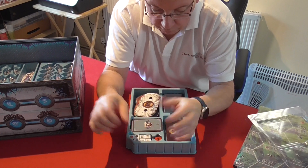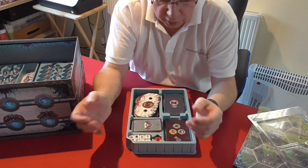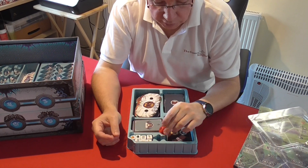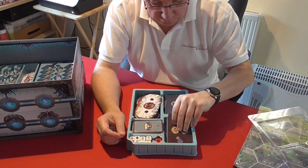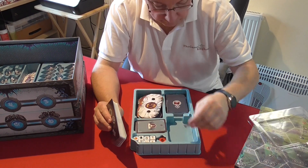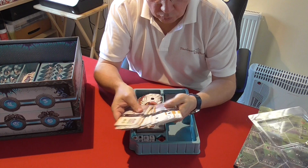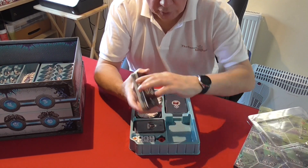Along with one of each player color die to start with, that's the pool of dice you pick from. When it's your go you pick one up, place it, and take a certain amount of actions. There's also a standard large d6 which is used to roll and determine whether any of your soldiers die on certain turns within the game, when playing things like patrols.